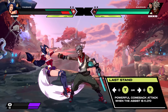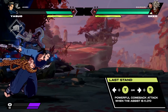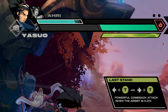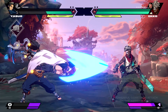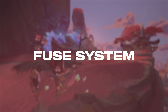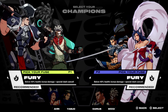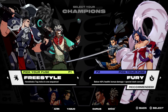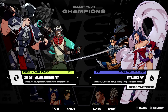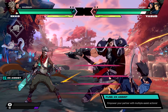When you get KO'd before your ally and they're low on health, you can still impact the match with a super powerful off-screen move. We're calling this Last Stand, and it's a way to claw your way back from early losses. Let's talk about the Fuse system. Fuses are powerful synergy options that change up your duo's playstyle. For example, the 2x assist fuse allows your team to throw out two assists back-to-back instead of one.